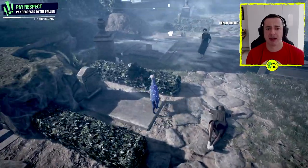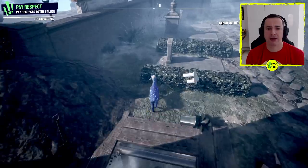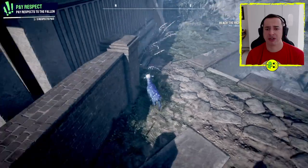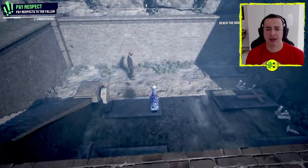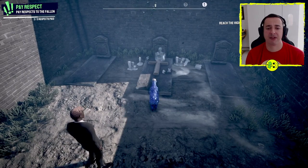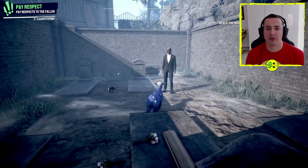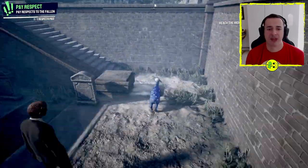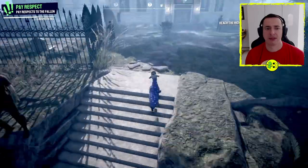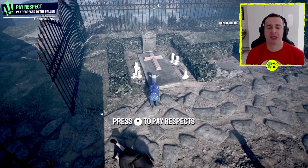Then we just wander around the cemetery looking for the others to pay our respects to. Keep walking around until you find another one — there we go, press Y to pay respects. If you're on a different platform it'll probably show a different button like a triangle. We've got that one, now we need to find the last one — there it is, press Y to pay respects.